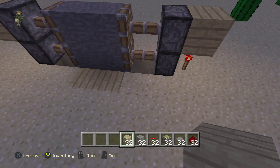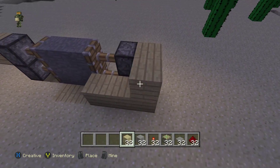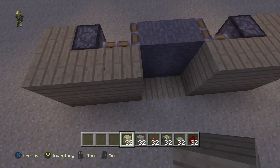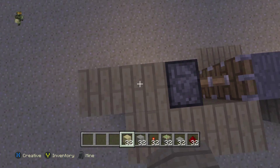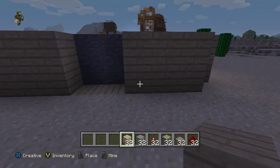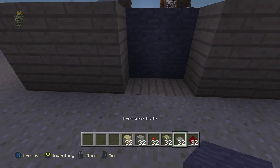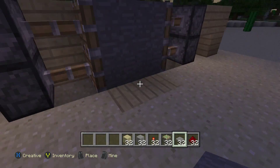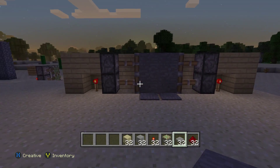Pretty cool, huh? Now to hide the mechanism, all you need to do is build across as if it's part of the house or the structure whatever you're making — something like that, real pretty like. Then you go ahead and put your pressure plates in place. You walk through, it opens up, closes behind you.